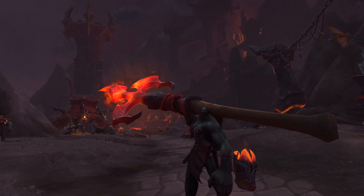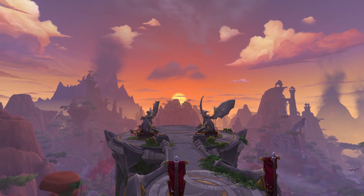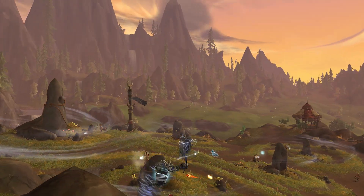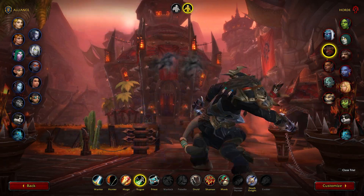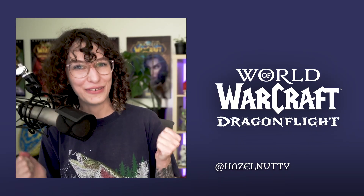Along with the updated talent systems, three classes are now available to all races. Any race can now be a mage, a priest, or a rogue. Yes, at long last you're free to be a Tauren mage, or an Orc priest, or a Draenei rogue. I'm especially looking forward to seeing all of the High Mountain Tauren rogues. Or not seeing them — they've got this.